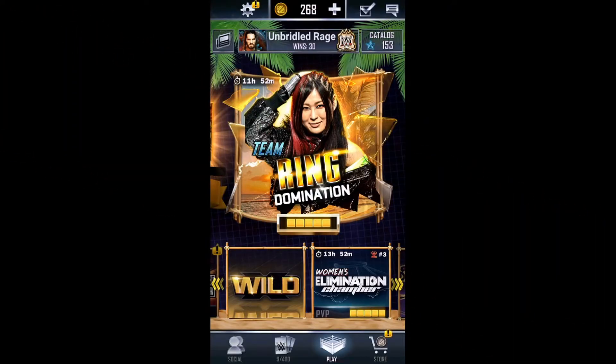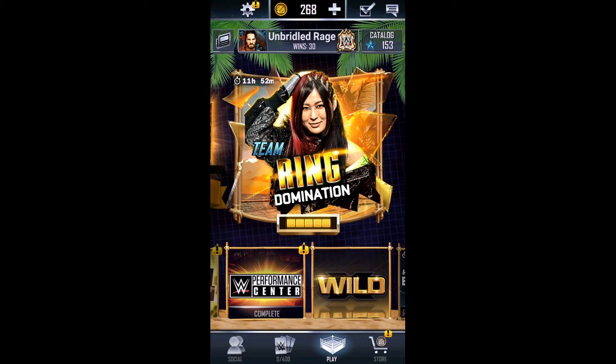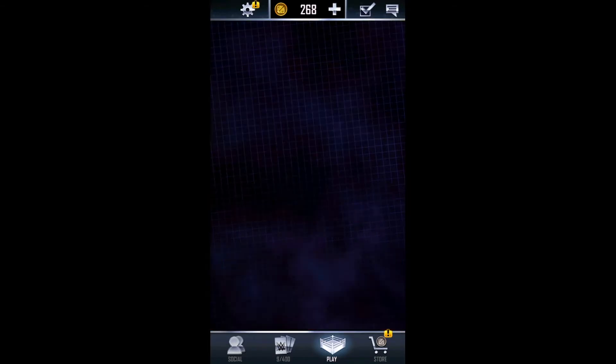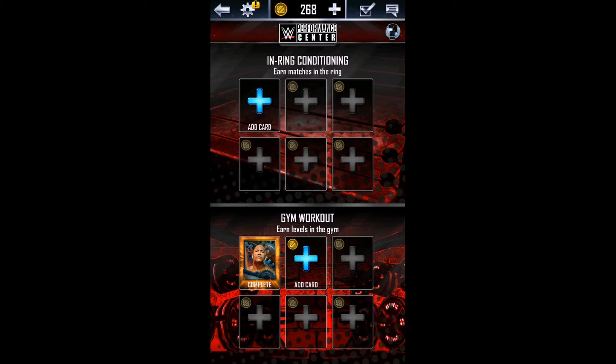Hello everyone and welcome to another episode of WWE SuperCard. On this episode we are going to go to the Performance Center to start off with. We should have a fully leveled up The Rock that we can then get rid of when it loads — because it's not loading. There we are.